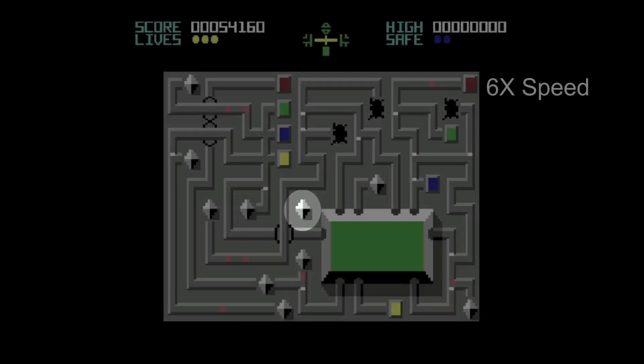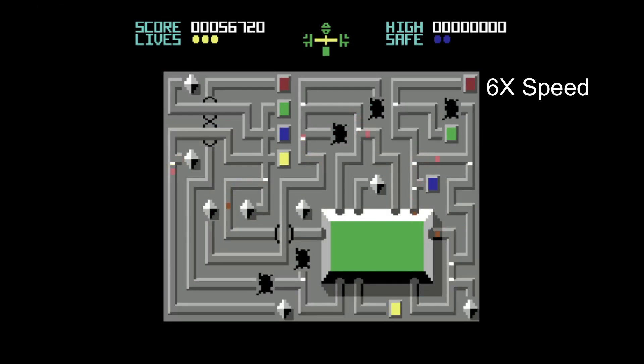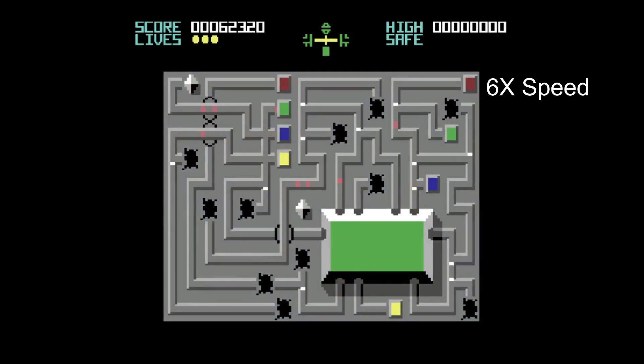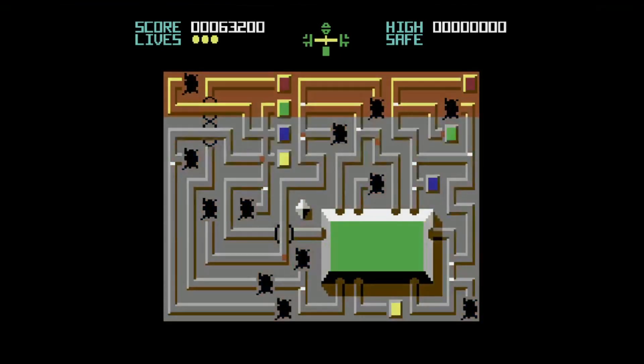Next, we are going to look at the original layout of circuit five. Here, we will allow the original inputs to complete the level. Now that it is complete, we see that the game is still running without returning to the first circuit.